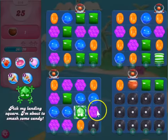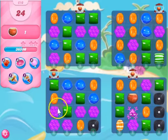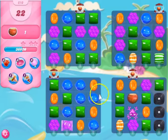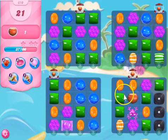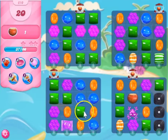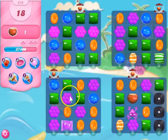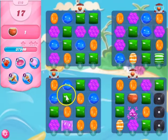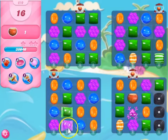So now I can place him here. I should never have done that — I should have placed him right there. And now I'm stuck. Now I'm really going to need a striped candy to come here or here. This is going to be a problem. I should never have done that. Thankfully I have quite a bit of moves to spare. Now I'm really messed up — I don't know what I can do now, and I'm stuck here.